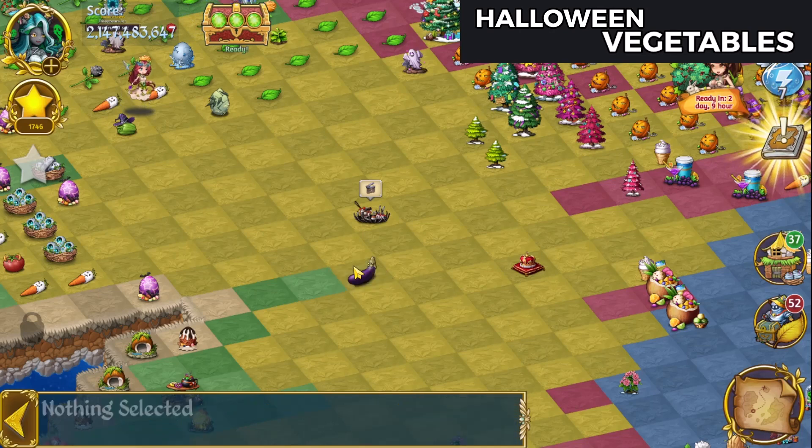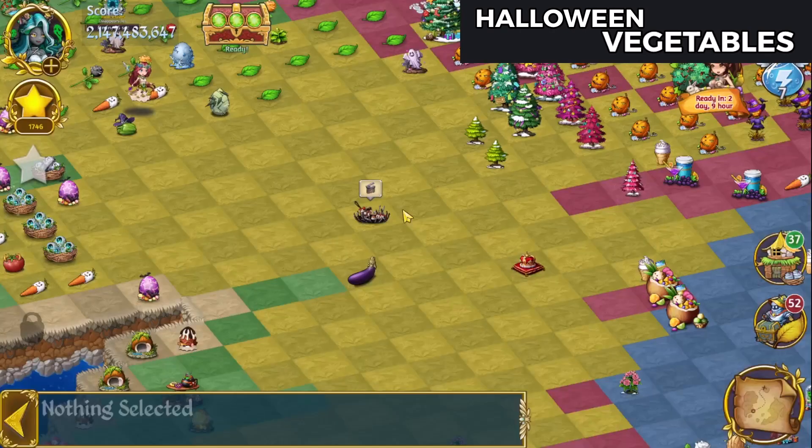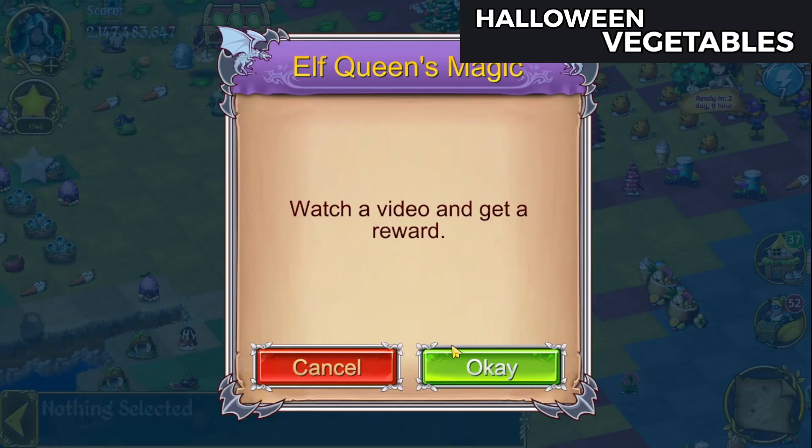You get two Halloween presents every day from that. I'll tap the discovery and tap on that — it's not harvestable. You simply watch advertisements, and after a little movie magic I'll be right back to show you what I got.